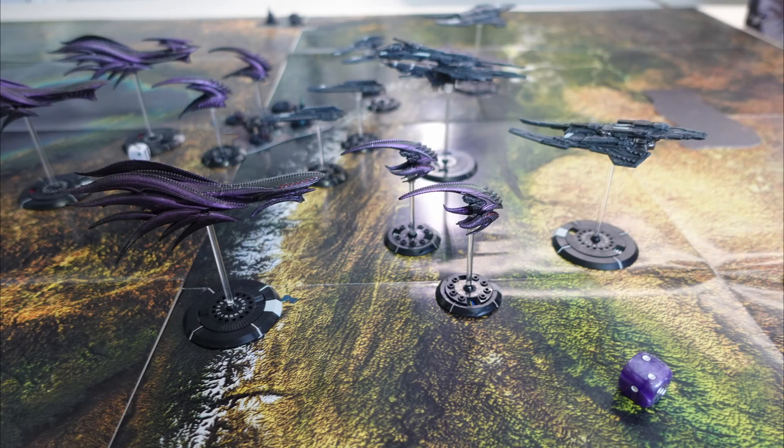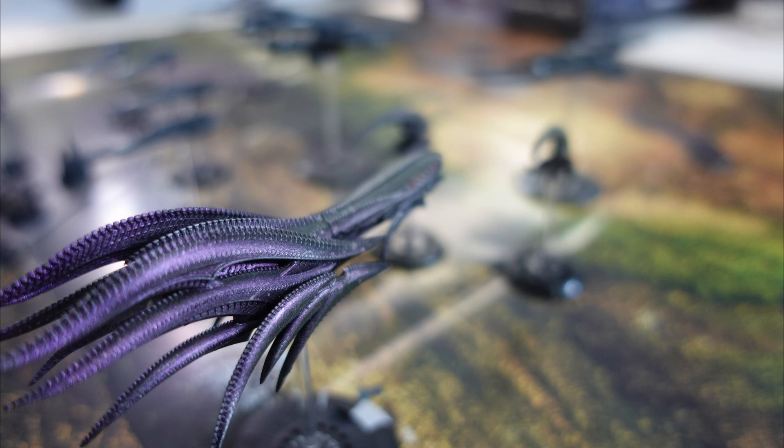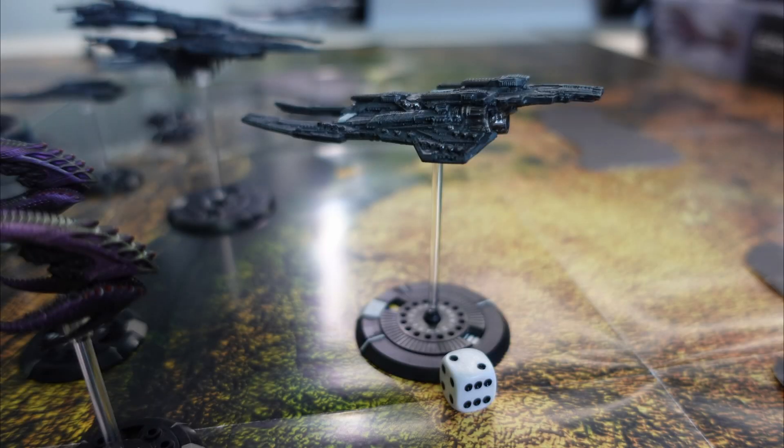Turn three sees the Scourge win the first activation, going first with their Pathfinder on station keeping, which gives them a minor spike and makes them easier to hit. The Ifrit then fires its furnace cannon at the Rio, scoring two hits and a further two with burn-through, one of which is a critical. The point defences stop one normal hit and the armour stops another, meaning the Rio takes two hull points.